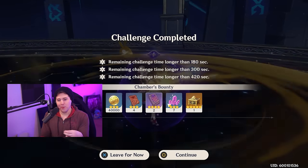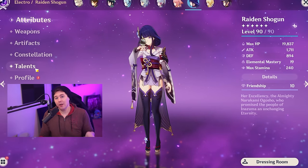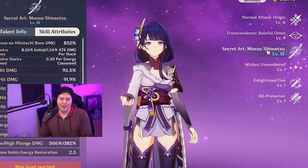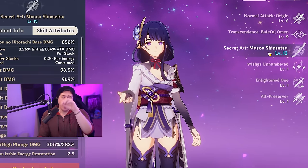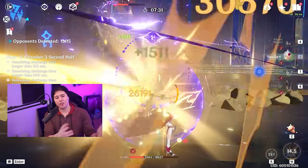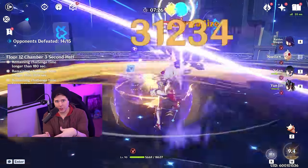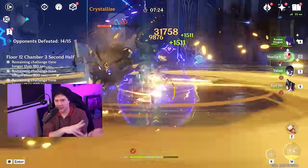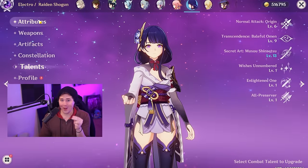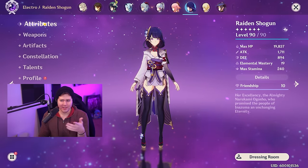Another non-standard character I love running with Noelle is Raiden Shogun, because she batteries like crazy — this is how I'm able to run my energy recharge so low on Noelle. Raiden Shogun comes out, does a bunch of damage with Secret Art: Musou Shinsetsu, and then we go back in with Sweeping Time. You rotate back and forth between Raiden Shogun doing damage and Noelle doing damage, with two supports in the party. It's one of my most favorite teams to play in Genshin, and I have a hard time not playing it because it makes everything so easy.